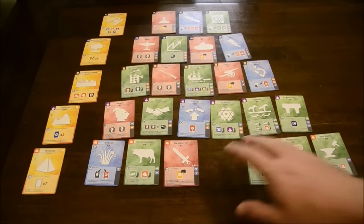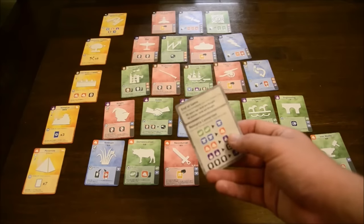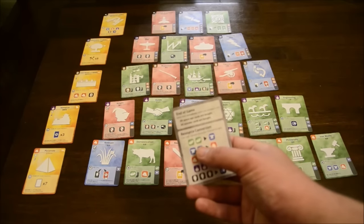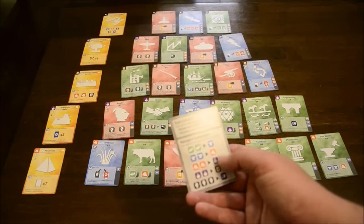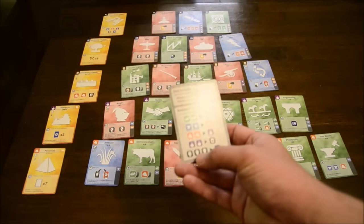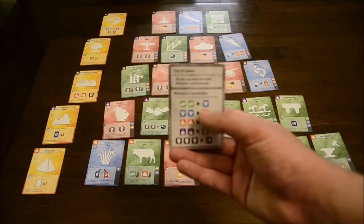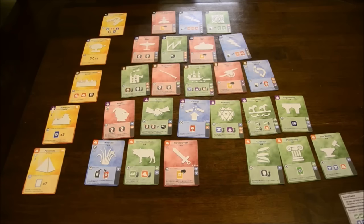If at any point you need a resource but you don't have that particular resource available from the cards in play, there is a handy-dandy way to convert resources to something else, and this little cheat sheet card will tell you how. For instance, you can convert two bread into one iron, two horses into a gunpowder, or three of any resource — which is what the little vase symbol represents — into a wild, which is what the earth symbol represents.